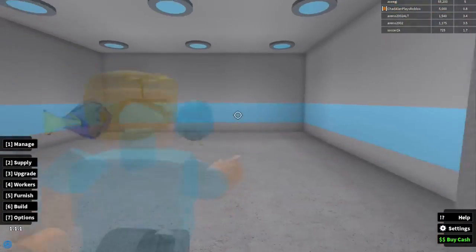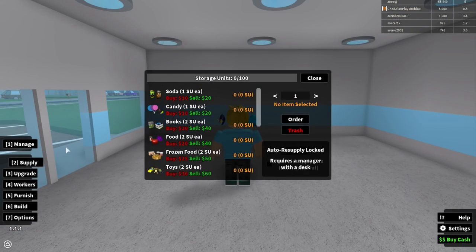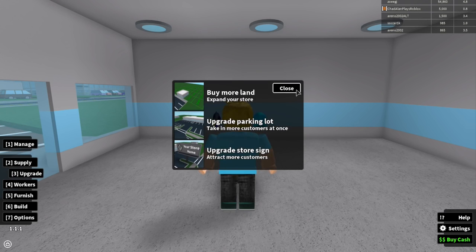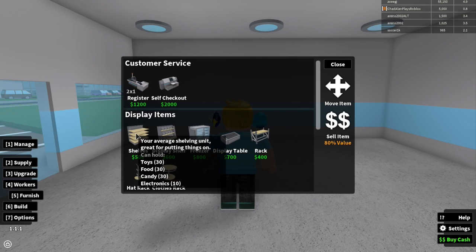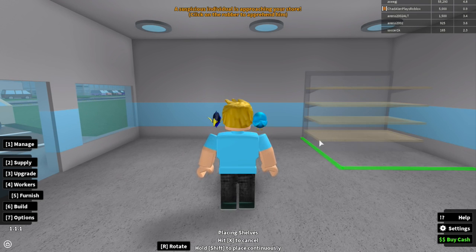I have five thousand dollars so I need to buy the basics. Let's go to supplies — actually, let me go to 'Furnish.' I see ratings, upgrade, workers... I want to go ahead and buy a shelf. This one right here lets you put toys, food, candy, and electronics. It's a really good one to start with because candy is not very expensive, so I'm going to buy that and rotate it right here in the corner.